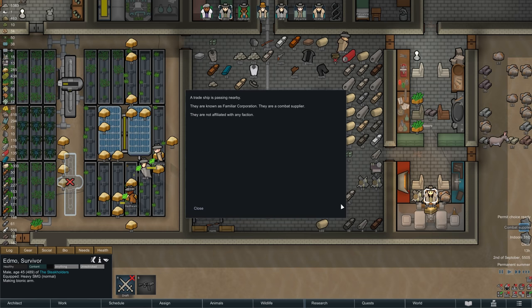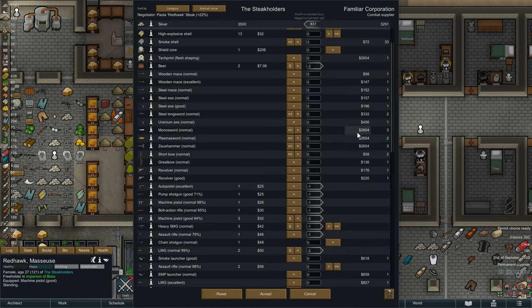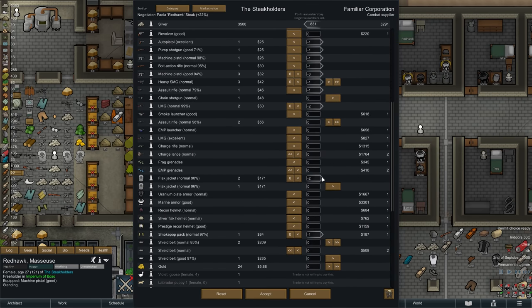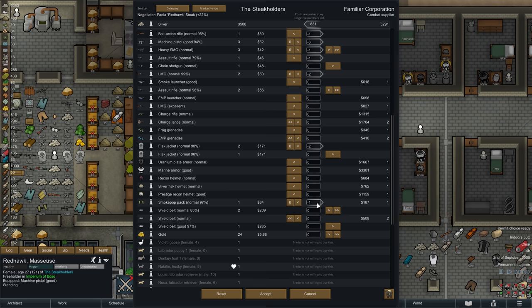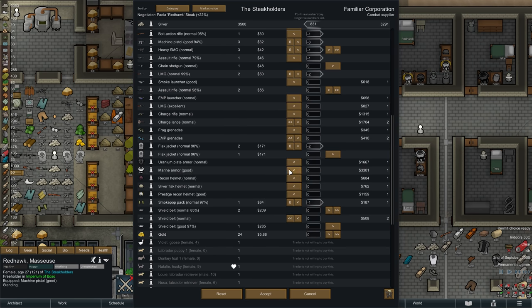Right in that moment we also have a combat supplier trade ship pass by, so let's send Redhawk over to the comms console and see what we can do with them. I think this is a great opportunity to sell some of the excess weaponry we have lying around — sure it can't hurt to have access to a spare gun here and there, but our current supply is going a bit beyond that.